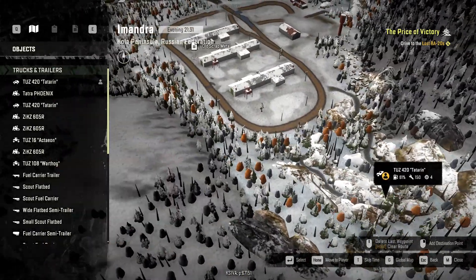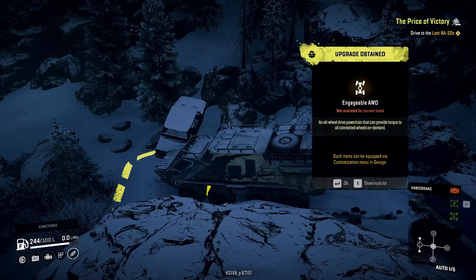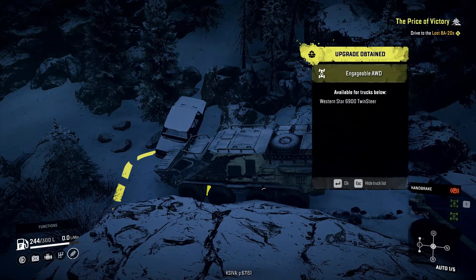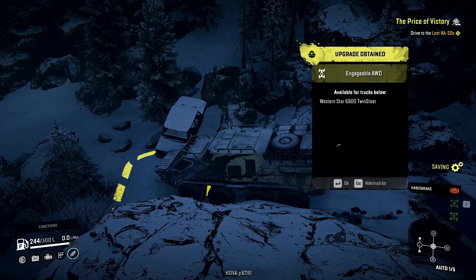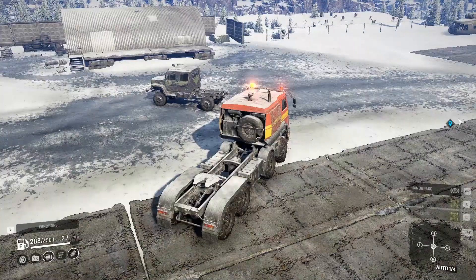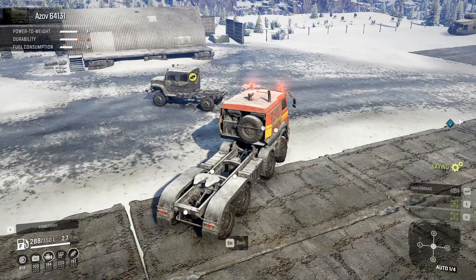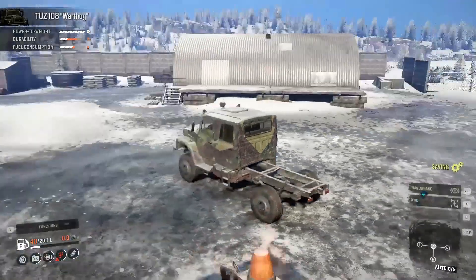At the very top is where you'll find the upgrade, and this is an engageable all-wheel drive for the Western Star 6900 twin steer. The Tuz 108 Warthog is right up in the middle, straight up from where you come in — all you got to do is drive up and then it's yours.